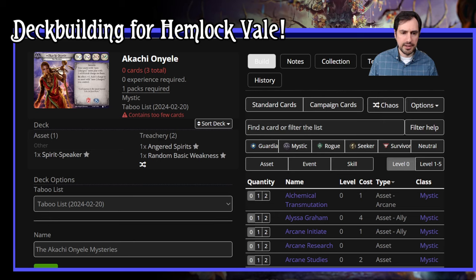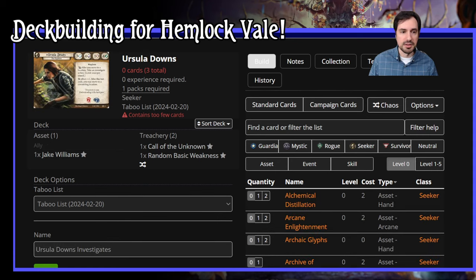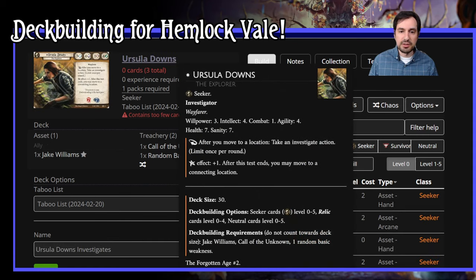I want Akachi to fight — that's kind of what she's here to do. Ursula is not really a fighter. Ursula is a 3/4/1/4 with 7 health and 7 sanity. After you move to a location, take an investigate action — any investigate action, can be on an asset or an event, limit once per round. Her Elder Sign lets you move. Deck size 30, she's got 0 to 5 Seeker, and relic cards 0 to 4.